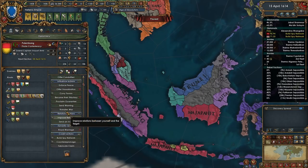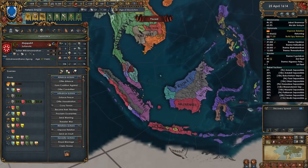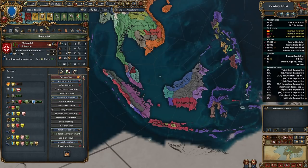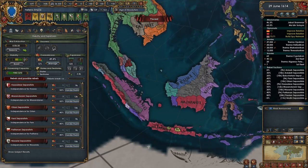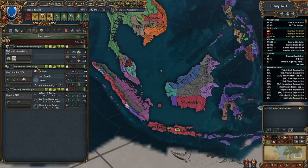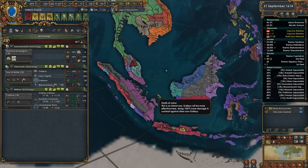Let's improve relations with a couple of these guys over here, just to make sure we're able to maybe get some provinces from them. Rebel uprising — Persian separatists — nothing I can do about them. These guys I will put down though. We want to try to get our absolutism up as quickly as possible. We don't want to fall behind on mil tech, but this mil tech is not that useful either — it's just a couple of extra pips on my cannons, which is useful but not that important.